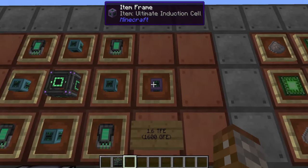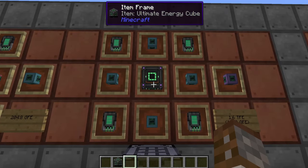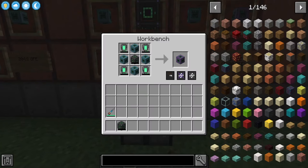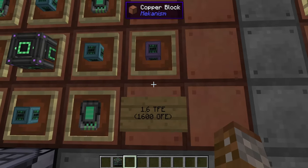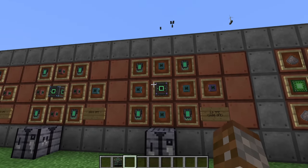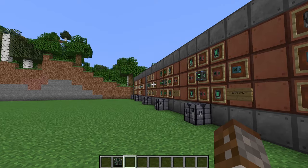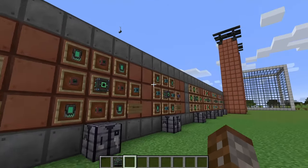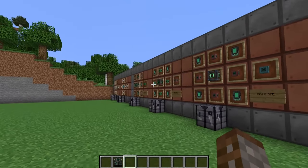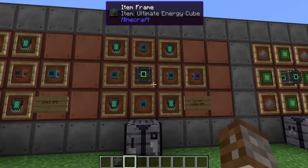Finally, the ultimate induction cell requires four elite-tier induction cells, one ultimate energy cell, and four energy tablets. You only get one per craft, and this gives you 1.6 TFE — essentially 1,600 GFE of storage. You'd need about four stacks of basic energy cells to make one of these ultimates, so it's a big jump, but if you do it slowly over the course of your game you'll get there.